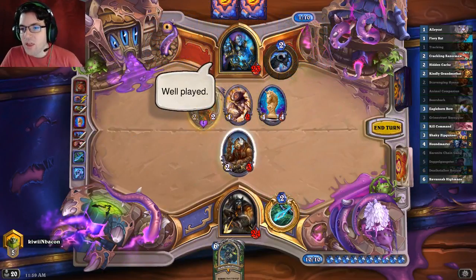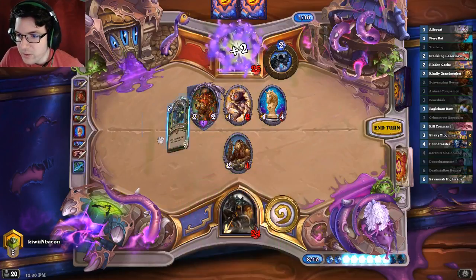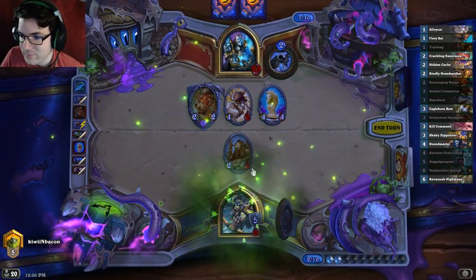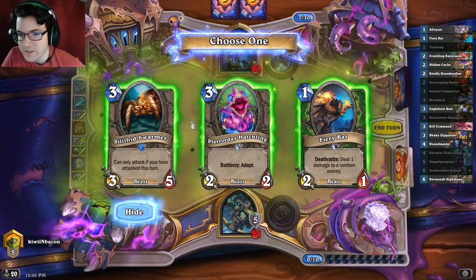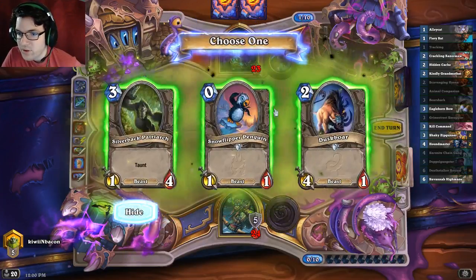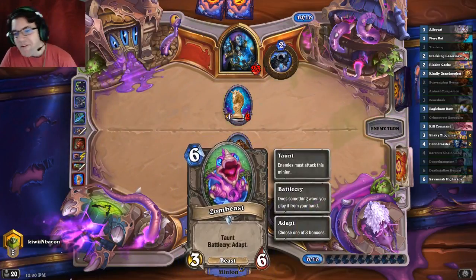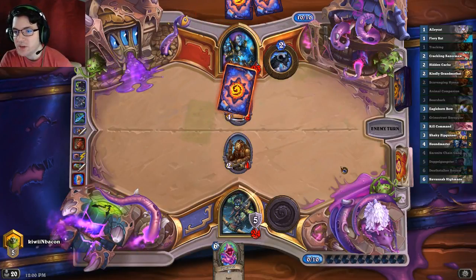There he is — the one, the only. Hero Power — Deathstalker Rexxar, perfect! And now we draw a card, we were running out of cards here so that's pretty good. We can get an Adapt — Adapt and Taunt. Taunt is going to be pretty good, so that's a 3-6 Taunt Adapt for 6. It's pretty weak but it'll do the job for now.